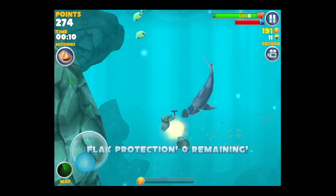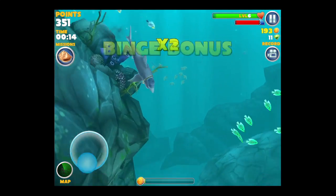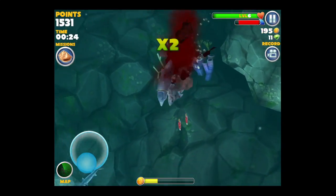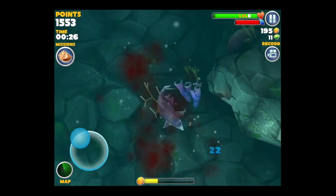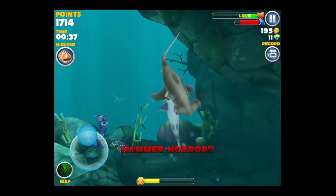You jump into the water and you can eat things like the Stingray. Watch out for the depth charges — they will mess you up. You can see they take part of your health, which is in the upper right in green. That replenishes each time you eat something, but not a depth charge — that takes away.